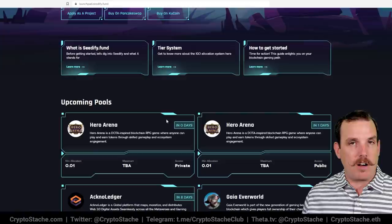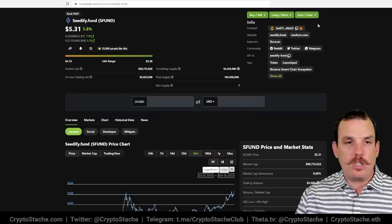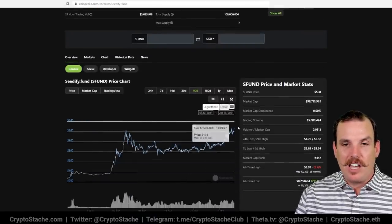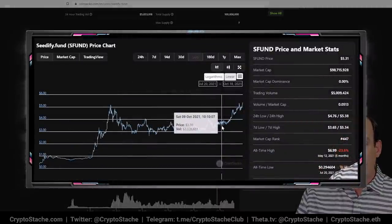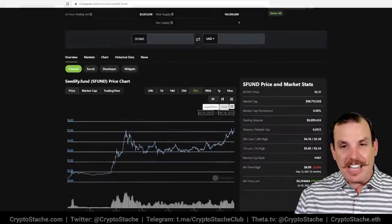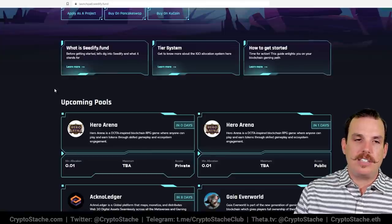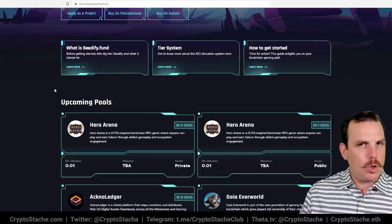So that's something you have to consider when thinking about whether it makes sense holding S Fund. The token itself has already gone up in some pretty decent value. Looking at the last 90 days, it went from around 60-something cents to now a little over $5. Just in the last week it's gone up almost $2. So S Fund as a token is doing really well — holding the token gets you access to the IGOs and is also appreciating at a pretty good value, reaching some of these all-time highs. You can grab S Fund on KuCoin or on PancakeSwap, both easy to access.